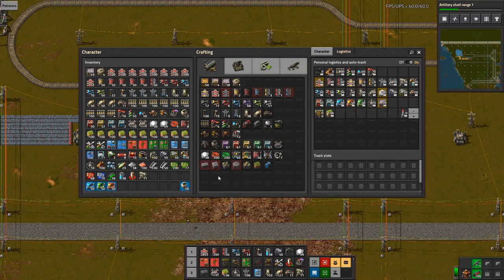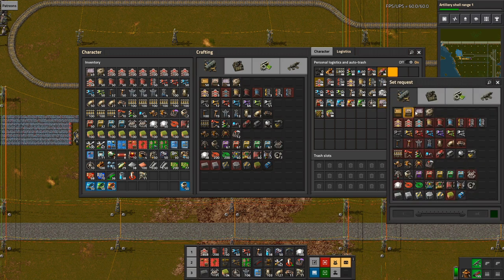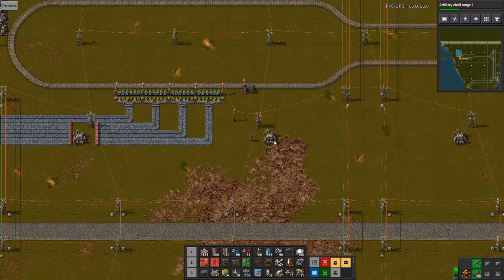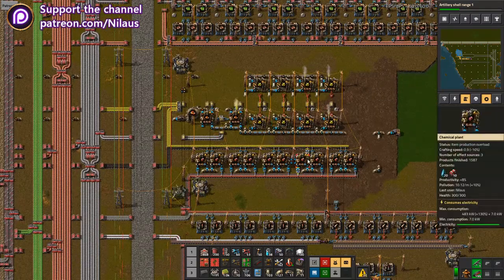We don't have trains. Let's build a train — or request a train. Two of those and eight of the other ones — going to take up two inventory slots. Did this one get built? Yes it did.